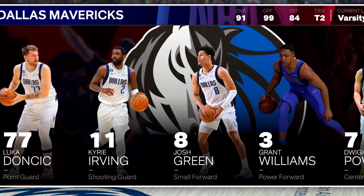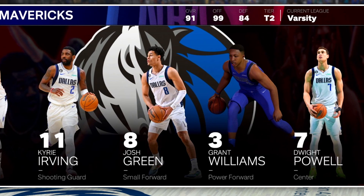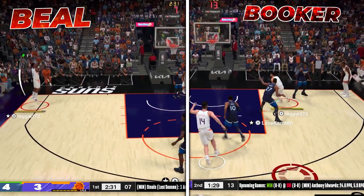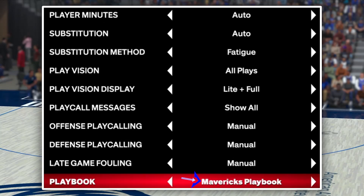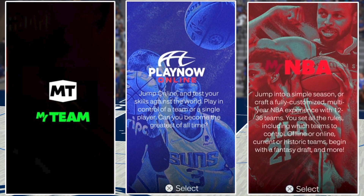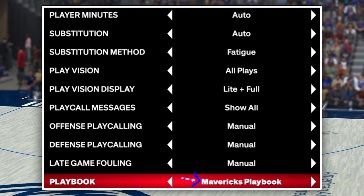All the footage in this video was played in online Play Now using mostly the Mavericks with Luka and Kyrie, but I also used the Phoenix Suns with their new big three on the perimeter, and the old school Lakers with Jerry West and Gail Goodrich. All of this runs out of the Mavericks playbook, but what we go over today can be used with any team in any game mode — Play Now Online, MyTeam, or Franchise Mode. Just pick the Mavericks playbook to access all these plays.